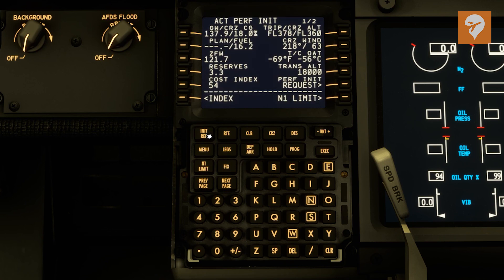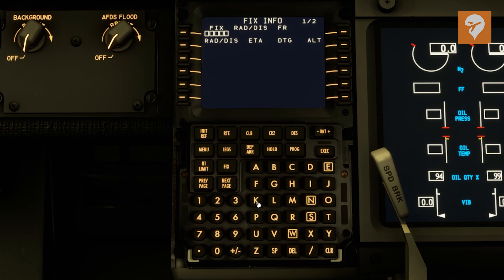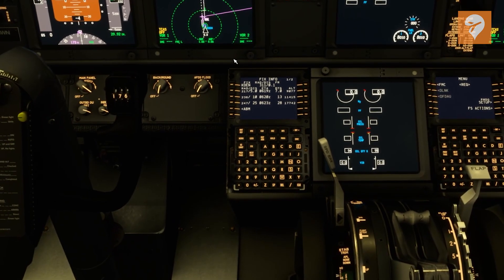There is one more thing I want to show you, and that is the fix page. This will add radius rings — you can do it around waypoints, but it's typically done around airports. So this will tell you the full distance around the airport. This is good because it'll show you where the approach boundary is, where the tower boundary is, things like that. So if we type in KDEN, then you do slash 5 for 5 miles, slash 10 for 10 miles, and slash 25 for 25 miles. If you do this, you'll really look like you know what you're doing. On our map display, those circles are there now. When you hit that 10-mile ring, that's when your landing gear should come down.